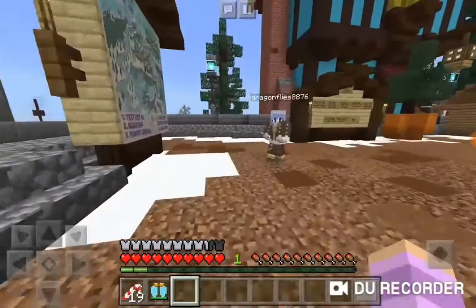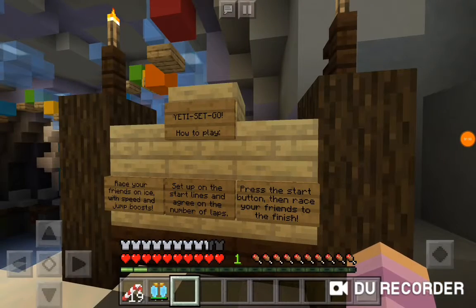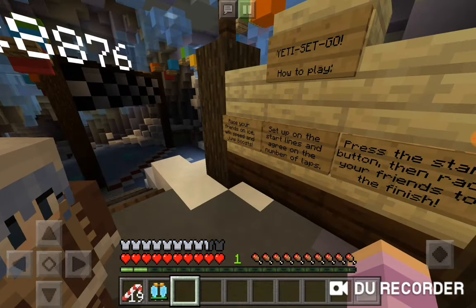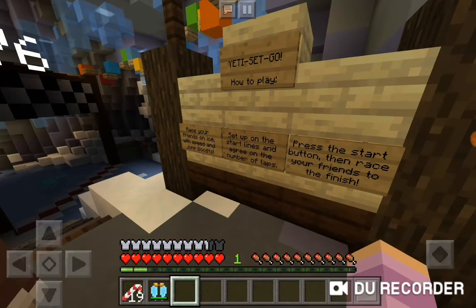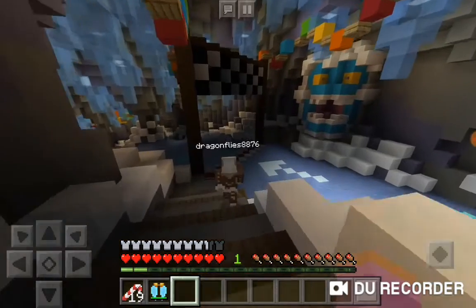But they don't give you a lot of help. Let's start with Yetis and Go. Race your friends on ice with speed and jump boosts. Set up on the start lines and agree on the number of laps, press the start button, then race your friends to the finish. So how about we do two laps?